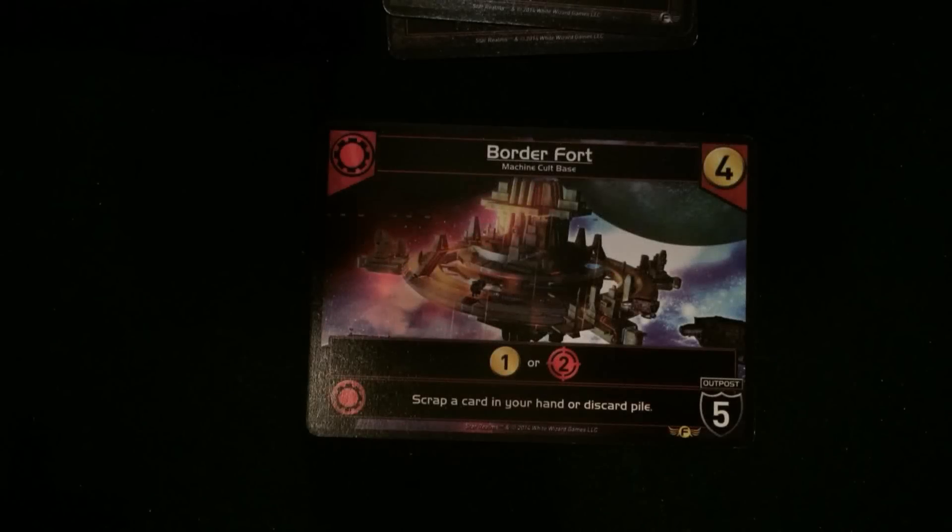Next, we have an outpost — the Border Fort. This is an outpost with five strength. It gives you either one money or two attack, and the ally ability is scrap a card in your hand or discard pile. Still kind of pretty basic stuff.